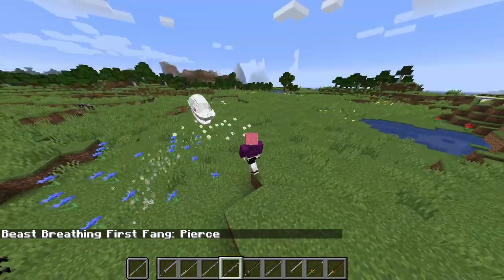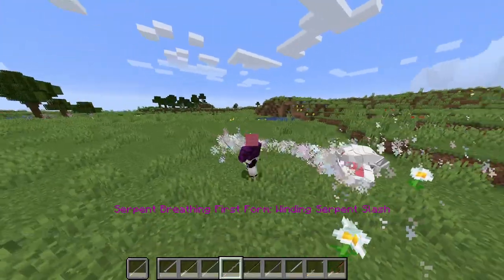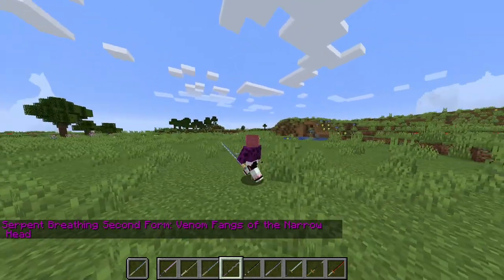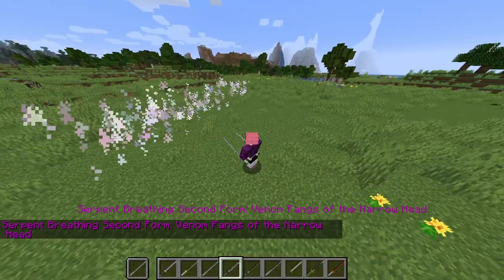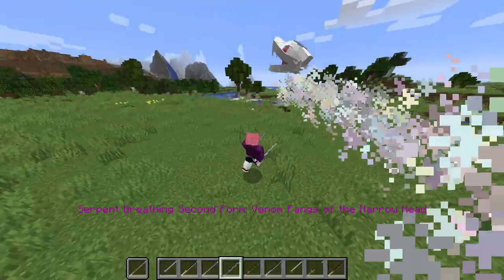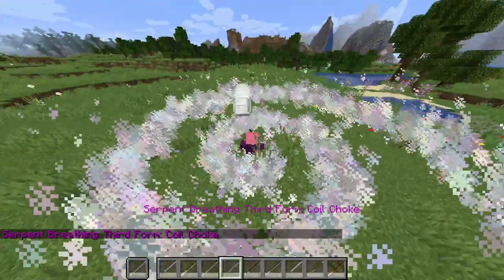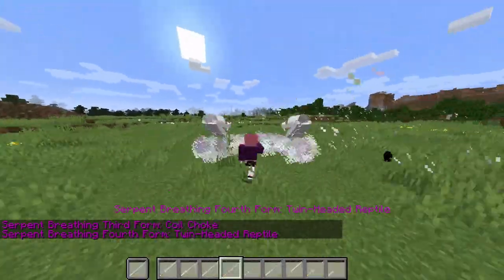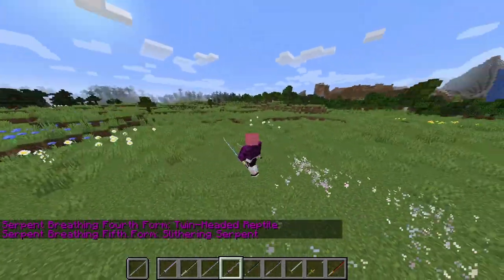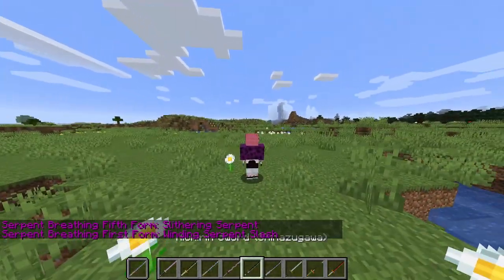Next you got Obanai's snake breathing — regular slashes with a snake effect, looks so sick. His right click is winding serpent slash. Then we have venom fangs of the narrow head, which is a teleport move — that's pretty sick. Then coil choke, which is a big AOE move. I want to see PVP on this. Then twin headed reptile — the effects are so well done, the person who made this mod did amazing work. Then fifth form slithering serpent, where you just move side to side like a snake.